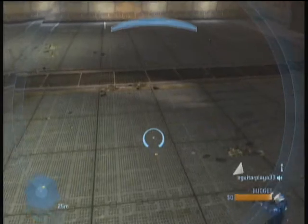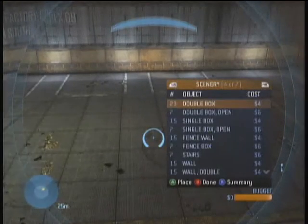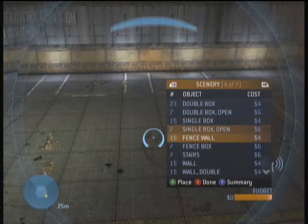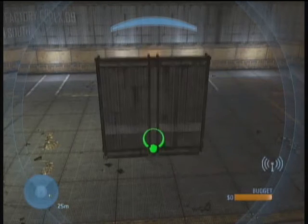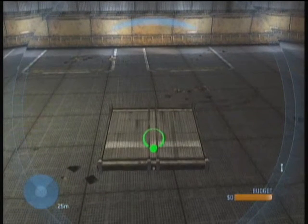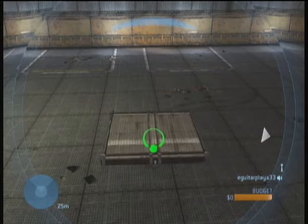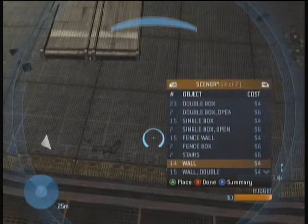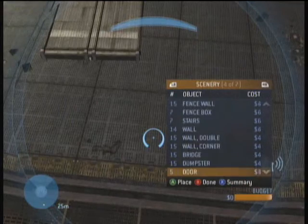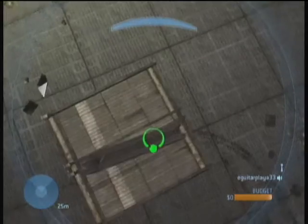First, go to Foundry. Once you're in there, spawn a wall. Once that wall has spawned, place it flat on the ground. After you did that, spawn two doors and stick them into the wall long ways — meaning so that the broad side of the door is facing outwards.